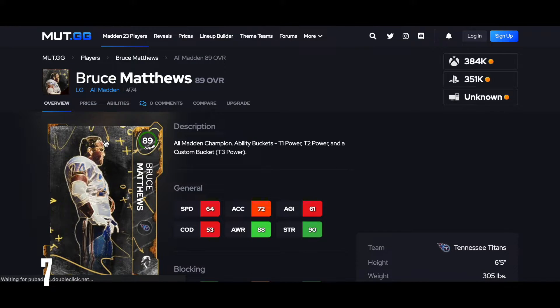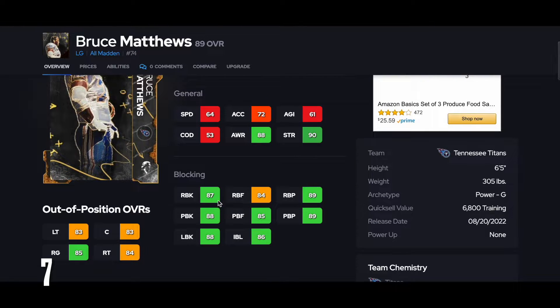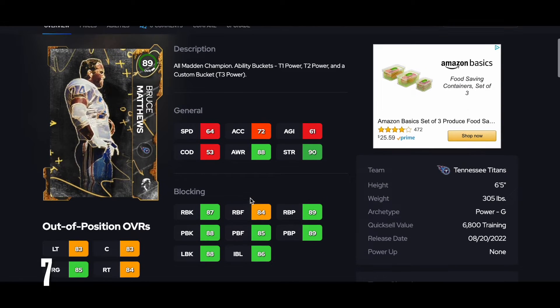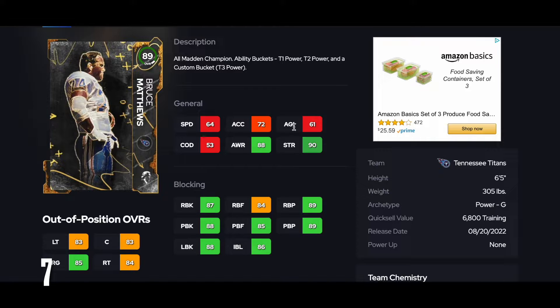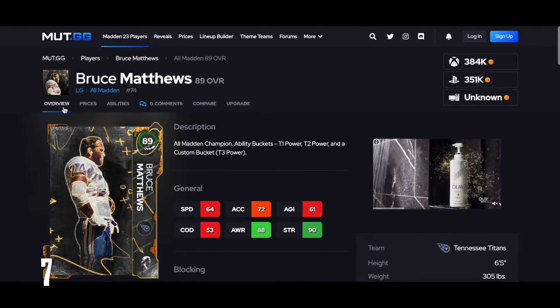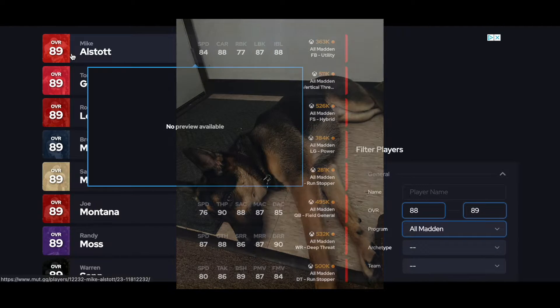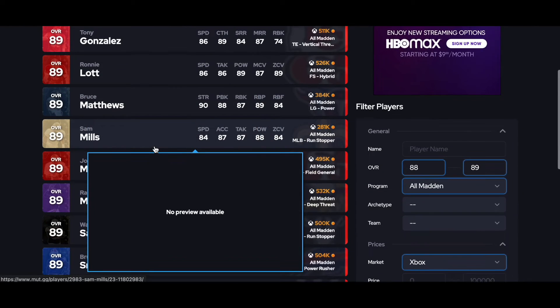Next is Bruce Matthews at number 7. Solid offensive lineman, but I have a tough time ranking an offensive lineman much higher. In terms of pure statistics — 87 run block, 84 run block finesse, 89 run block power. That's really what you're looking at. Pass blocking: 85 finesse and 89 power. Not too bad. Pretty good lead blocker as a guard, not the fastest. But if you pick him up, he's going to be a solid addition for your guard position long term.